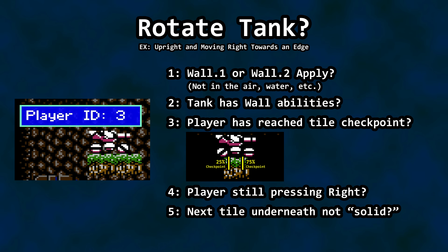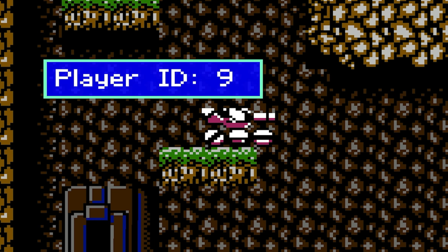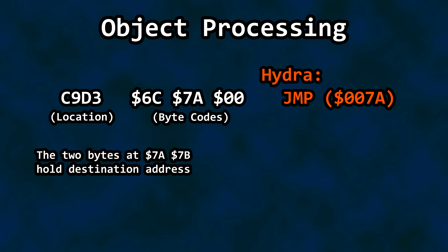This entire example lives in a segment of code responsible for handling left and right D-pad presses while the player is inside the tank and the tank is upright. As soon as the tank needs to begin rotation at a right corner, the object ID changes, bringing us to a primary pivot point in the code executed many times during the game — this is "Hydra." This statement uses a pointer to determine where in the code we head next. Two bytes, 7A and 7B, contain the destination address.